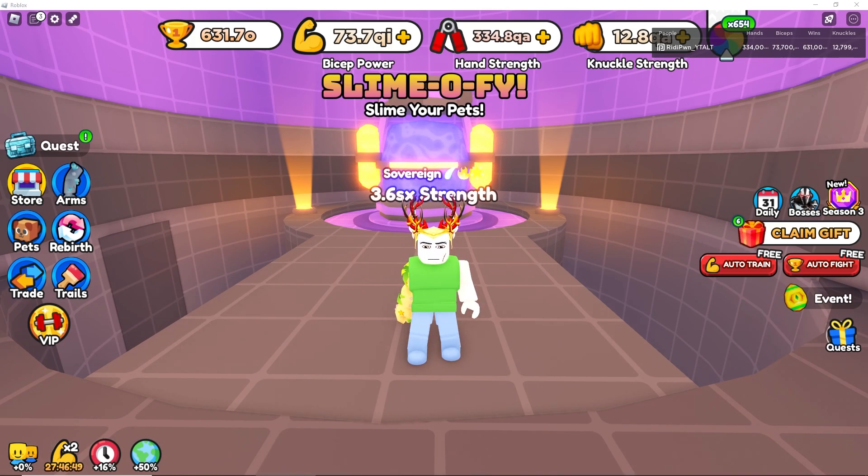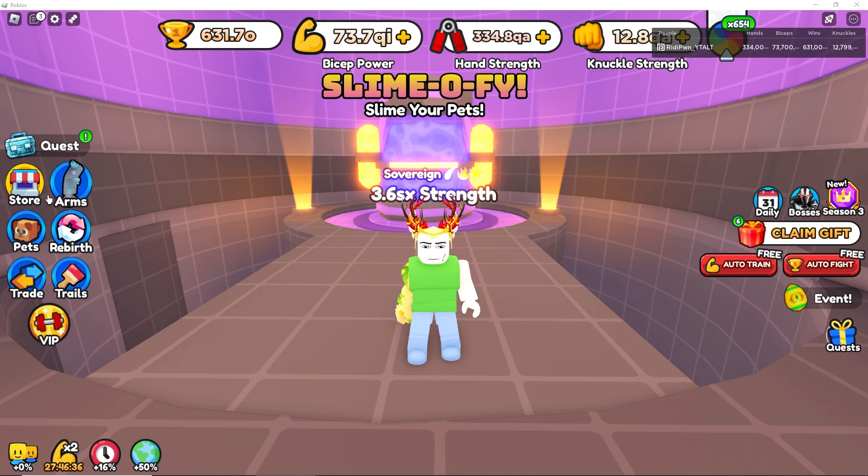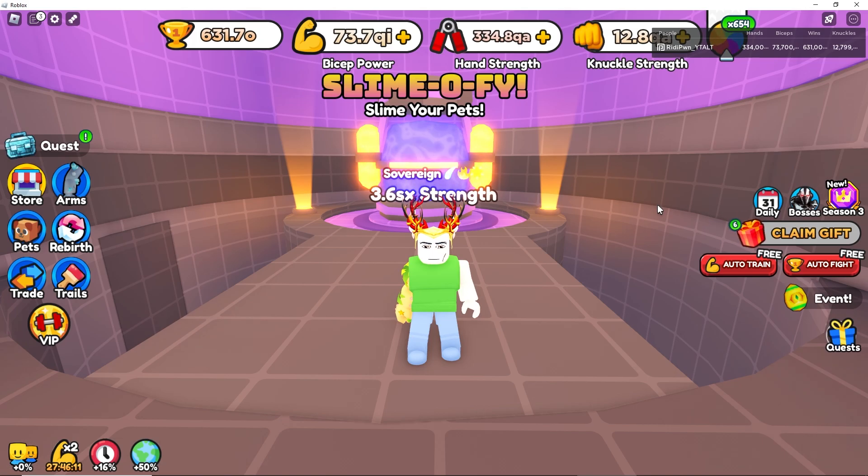They did fix and balance the last area more. There's a new code called '6M Visits' which gives you a five percent boost across all your stats. The friends boost has been increased from five percent to fifteen percent. The bosses now give double the wins and have a lower HP by a large percentage.